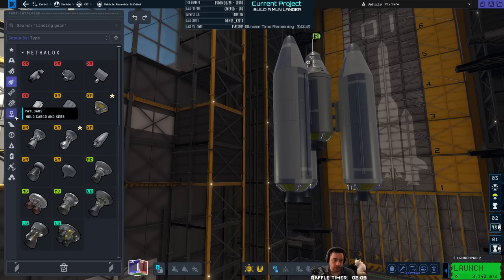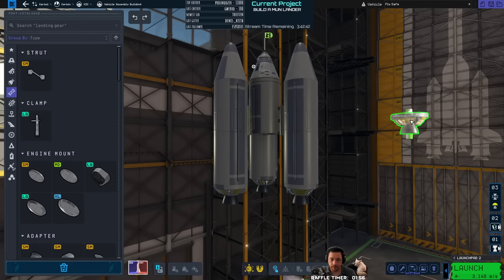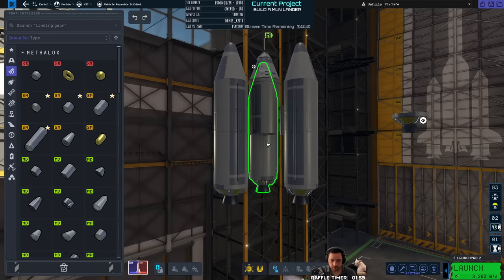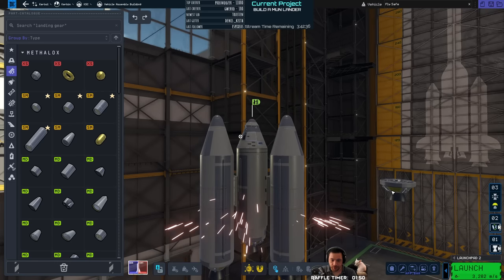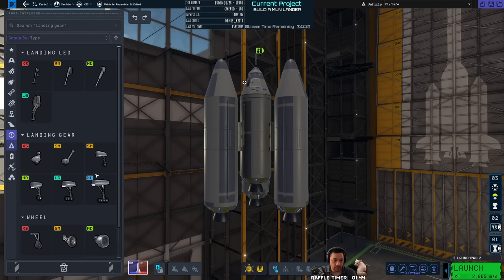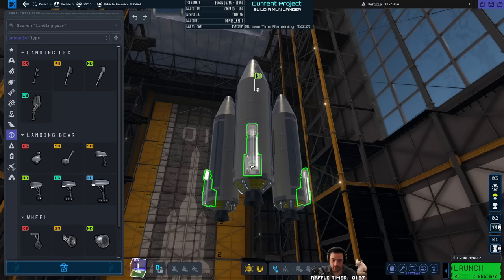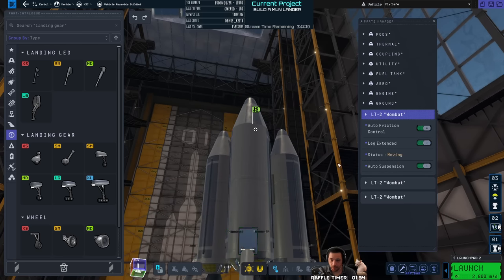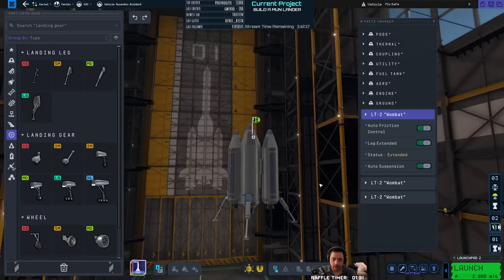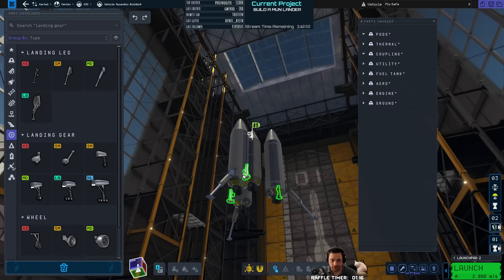We're also going to want landing gear. This section here is what's going to land on Mun. Maybe I'll add a little bit more fuel to the middle, just so that we have fuel for our return trip. The landing legs will go with the wombats. We don't need the large landing legs, but we don't want the micro ones either. The really important thing is that your landing legs are lower than your engines — so you're not landing on your engines — and that your landing legs have a wide base, not narrow. Because if you go narrow, you'll tip more easily.